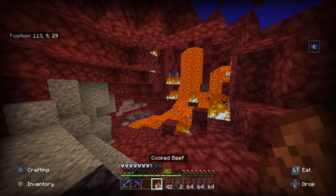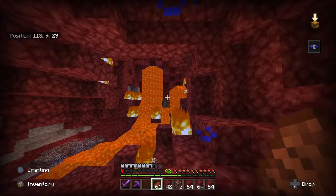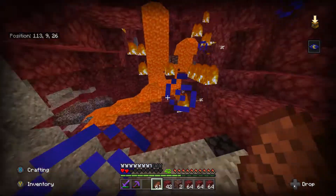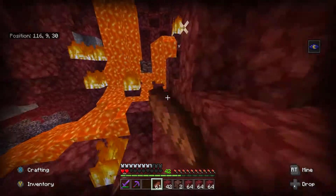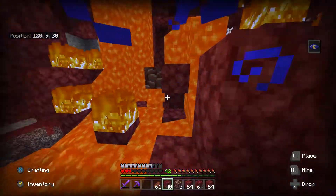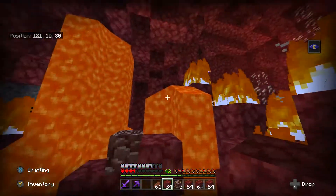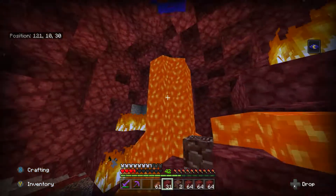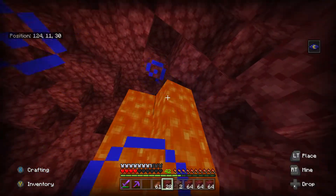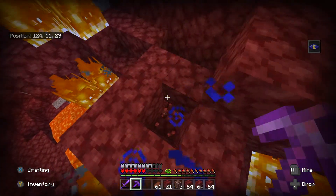I had to fight three piglins because they were about to kill me. Let's eat before we celebrate — and there we go guys, I found ancient debris! It is very surrounded by lava, but you can fix that easily. Just place blocks around it to block out the lava — the lava pools should drain in a bit. Then go ahead and mine it.